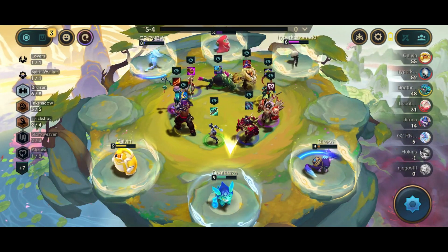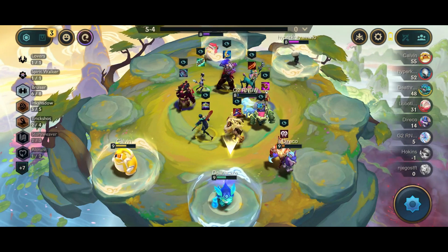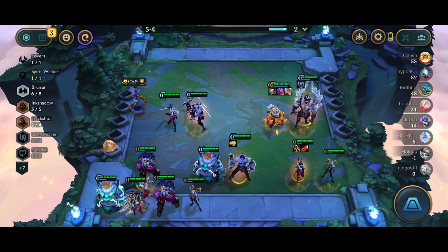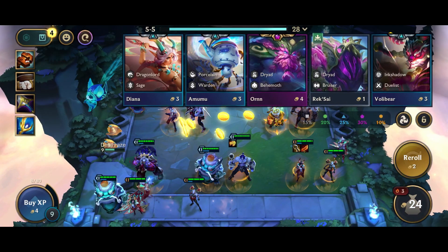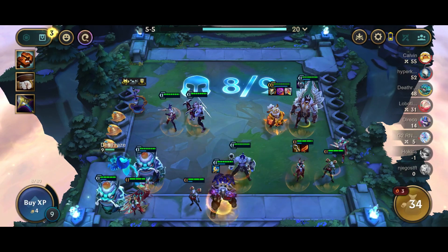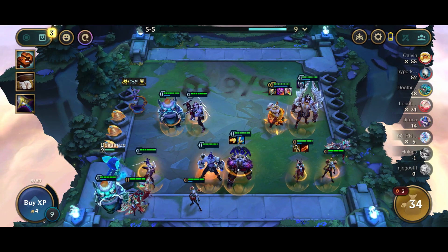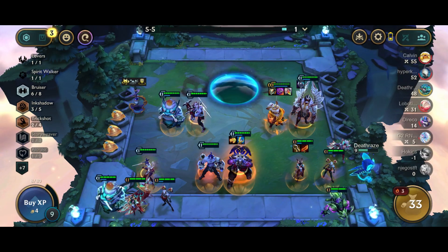Honestly here I would rather sell the Taric so I can get to 50 gold a little bit faster. The best item here I think is a component or some Ornn item. I ended up going with this — pretty weird choice but that's okay. I went for Ornn because I wanted to two-star him. I got a kind of okay item for Ornn because I wanted to two-star him — that's okay, we have a two-star five-cost unit.